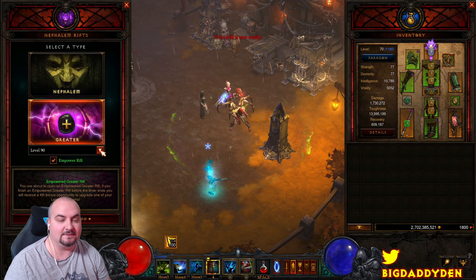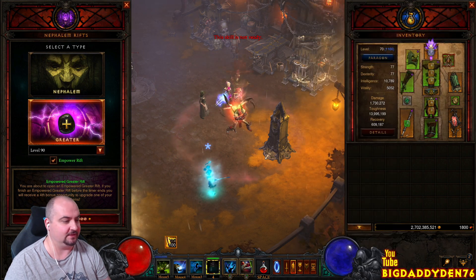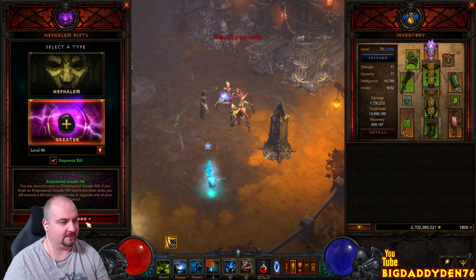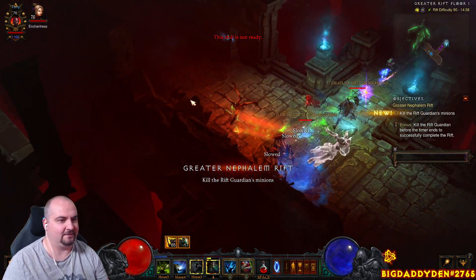Jade isn't that strong — it's probably our weakest set build, which is really a shame because it's actually one of the most fun builds on the Witch Doctor. So I'm just going to do a GR90 — we've got no paragon, just basic gem levels, nothing crazy — but watch this guys, this is very very cool.